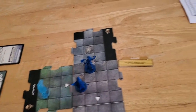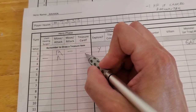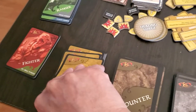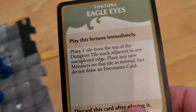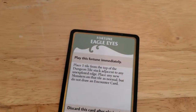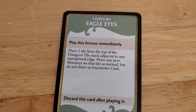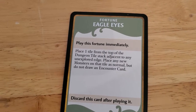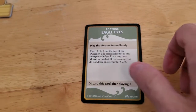Let's go ahead and update for Arjun. He didn't need the token, he did attack, he did kill, so he does get to draw a treasure. So let's go ahead and do that now. We go to our treasure deck and draw, and he gets Eagle Eyes. Play this fortune immediately: place one tile from the top of the dungeon tile stack adjacent to any unexplored edge. Place any new monsters on that tile as normal, but do not draw an encounter.